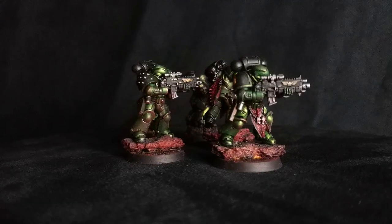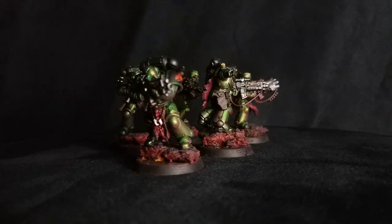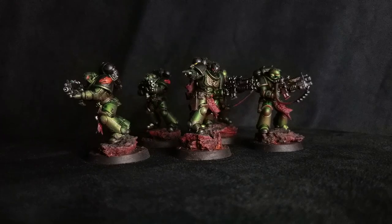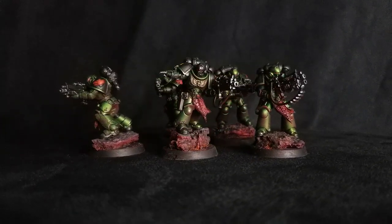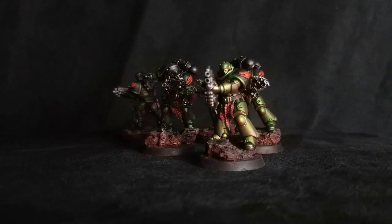These guys are a troop choice and they're kind of meant to run up the tabletop and hold objectives, or maybe camp in the backfield on your objectives. Being a troop choice, they're good for that. I wouldn't put all my points eggs in that one basket by filling all my troops with tons of these guys, but small five-man squads are great for holding objectives. Personally, playing a Salamanders list, I like to run only five on the tabletop to benefit from that unit getting the re-roll to wound. It really depends on what chapter you're running.